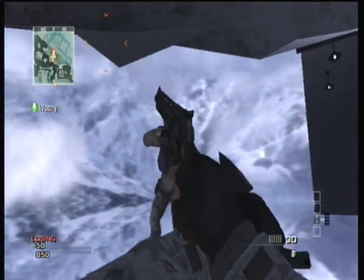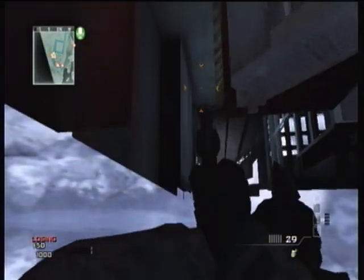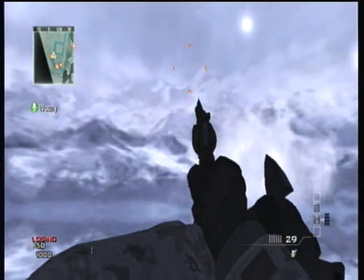Over here you can get kind of under the restricted area, but you can't go too far to the right because there's an invisible barrier blocking it. Now over here is the actual catacombs inside here.